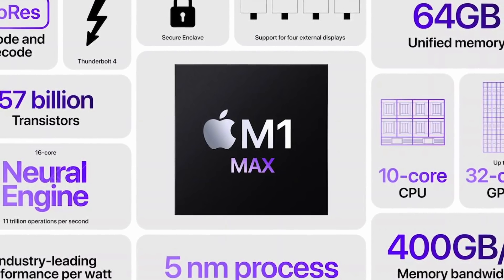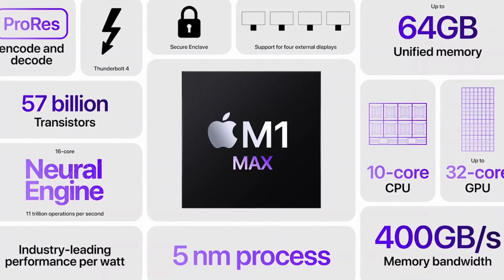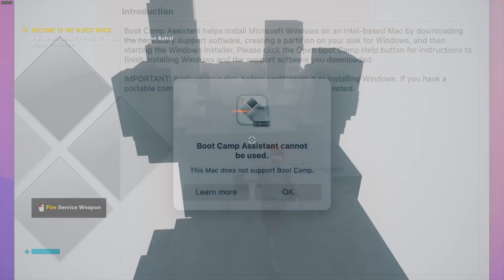Today I'm going to be focusing on the 16-inch MacBook Pro with the M1 Max chip, with 32GB of RAM, a 10-core CPU, and a 32-core GPU. This laptop has the highest number of CPU cores and GPU cores that you can currently buy in the Apple Silicon lineup.